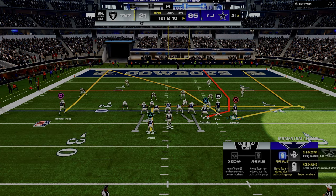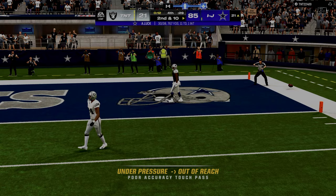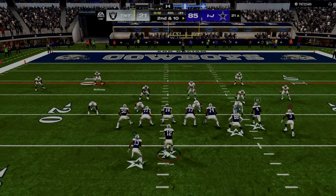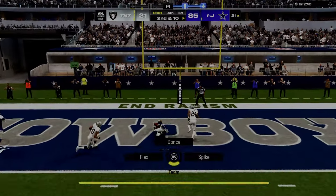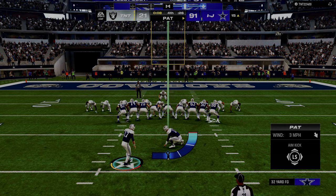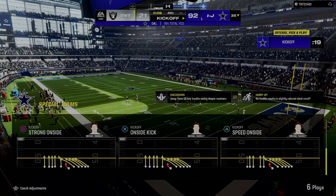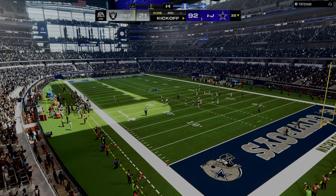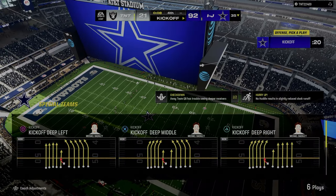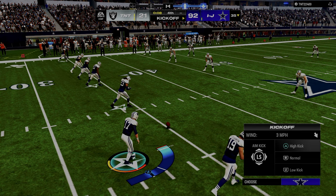Let's run verticals - he's running man here. I should have looked at the pre-snap tells better. I don't think we're going to make it boys. We got to 90... 92. I've got to get the onside kick. My man TNT has been putting up some fight - 92 to 21, which is basically the score of the Cowboys game yesterday. Just a terrible loss. Let's see if we can get the onside kick and score one more.